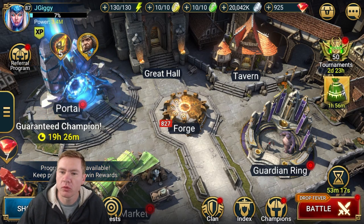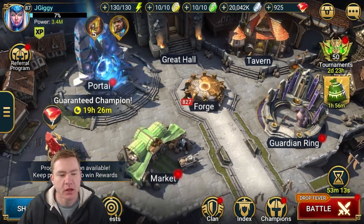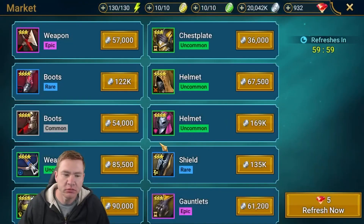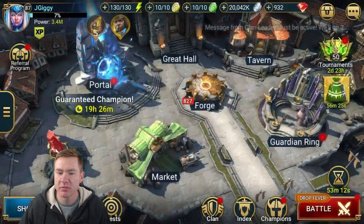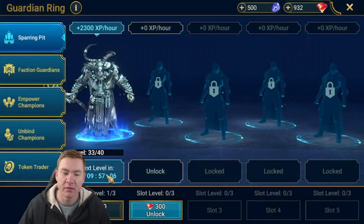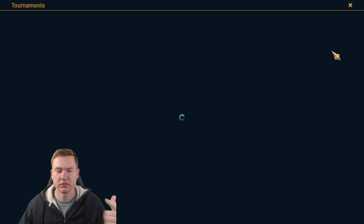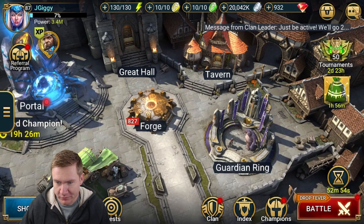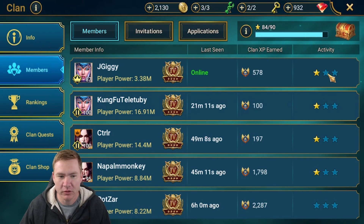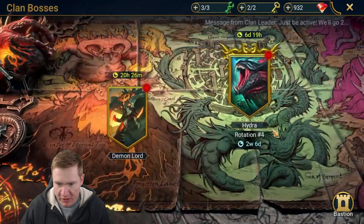Welcome to Raid Shadow Legends, a new toy edition. We're gonna maybe build them today and try some stuff out, get some levels in him. That might be the only edition — just go ahead and like it, you're gonna like it, just get it out of the way. Let's see what we got going on here — Clan Boss is gonna keep being good to us.